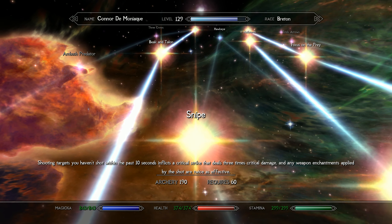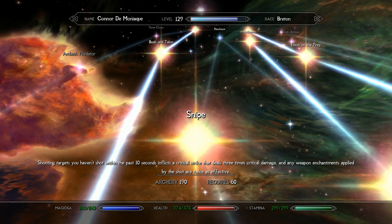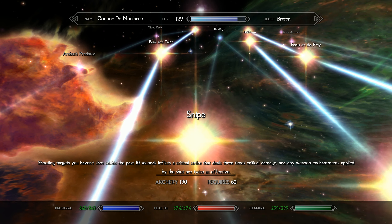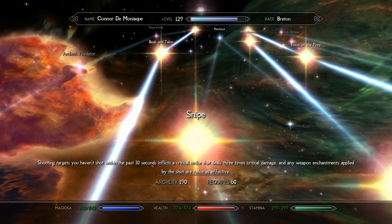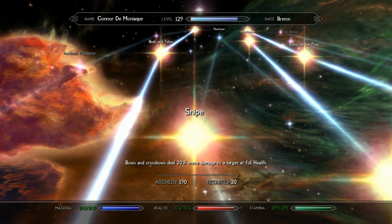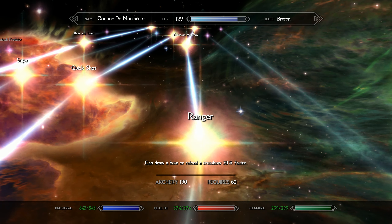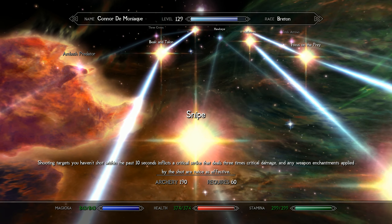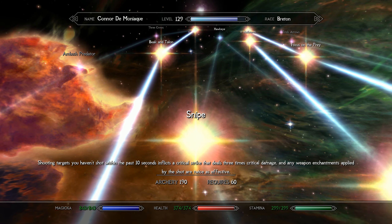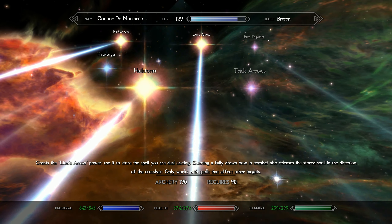I also took Snipe. It's just too valuable — you get three-times critical damage if you haven't shot the target yet, or at least within the last 10 seconds. Ten seconds is a long time to be in battle at this level, so that hardly ever hits the cooldown. It's usually just the first arrow you get the bonus on, but still — three times critical damage. I'll take it.